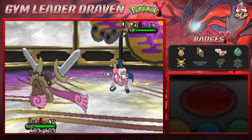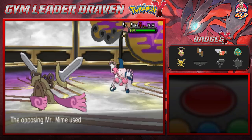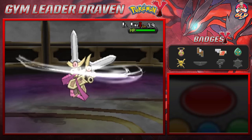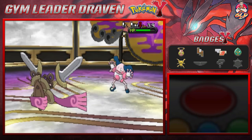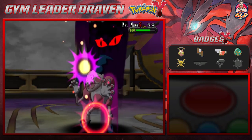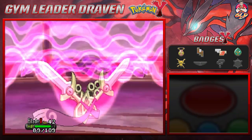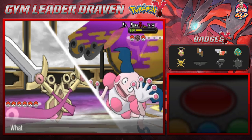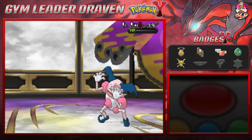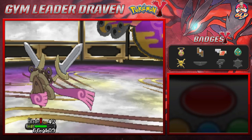In this generation Mr. Mime gains the fairy type capability too, so be aware of that. Valerie puts up Reflect which lowers our physical attack. I go with Shadow Sneak since it's a psychic type Pokemon — super effective. Here comes a Psychic attack, not very effective against us. Another Shadow Sneak for the win hopefully — and there you go, Mr. Mime defeated!